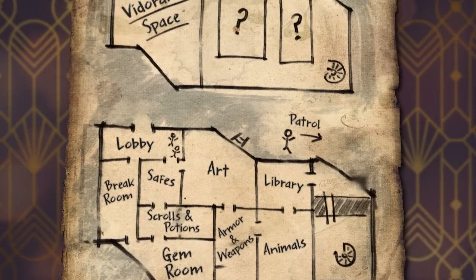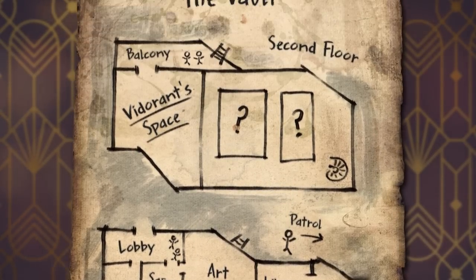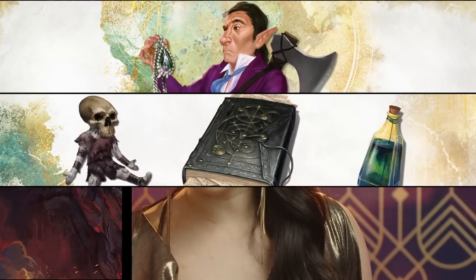The book also includes in-world maps to help players plan their heists, plus Dungeon Master advice for running non-traditional adventures with high risk and high rewards, along with rival crews, McGuffins, and ticking clocks.